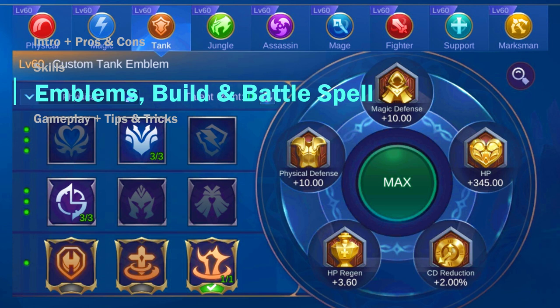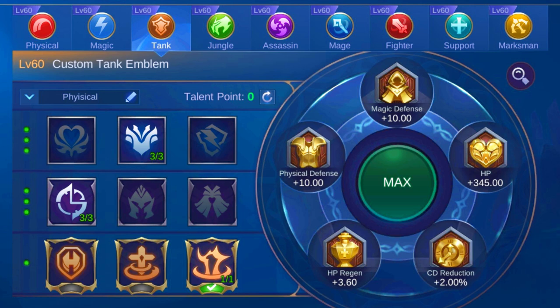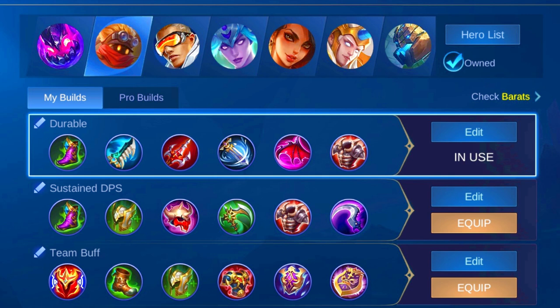I suggest you use the tank emblems with points in physical defense, cooldown reduction, and the extra damage after using basic attack. Use the following items for a well-balanced build between attack damage, cooldown reduction, HP, and physical and magic defense.